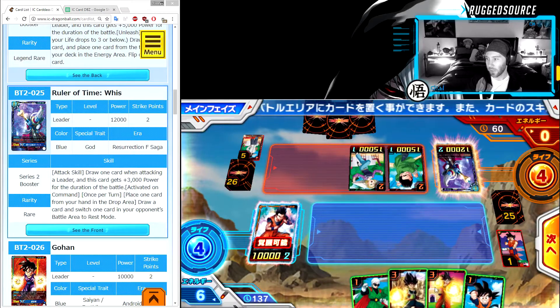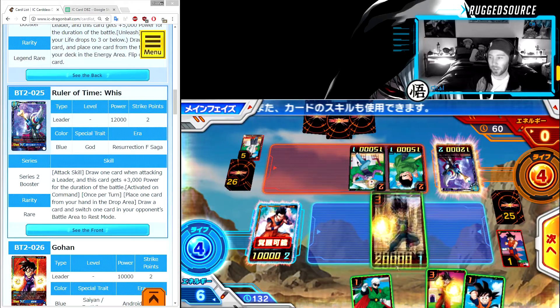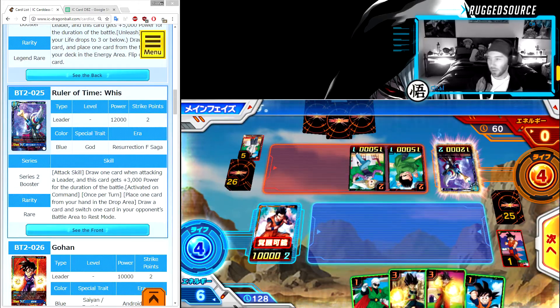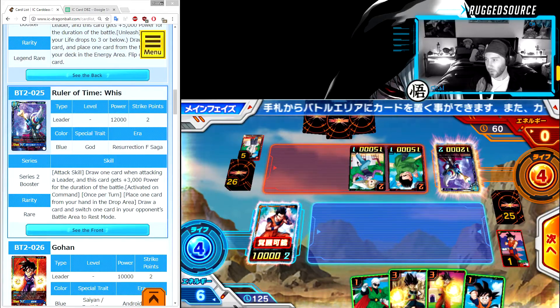Some effects will only happen if you're attacking and some effects will only happen if you're defending. I've got six energy. I could drop these two bombs next turn, which will be kind of big for me — my Gohan will be able to attack for three damage. So we've got 20,000 and 15,000. This card is three to cast but only does one damage; this one is three to cast and does two damage. We can get rid of both these cards.